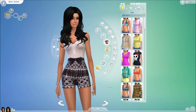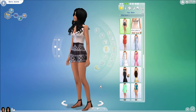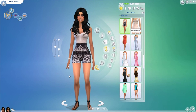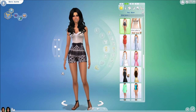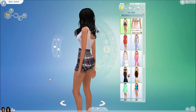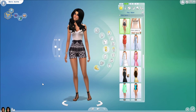Moving along into another outfit — we have this lace short jumpsuit by Red Cat. It's absolutely beautiful and comes in only one color. I love the V-shape, the bow, the lace, the V-shape in the back — everything about this outfit. It was very well made; I love the detailing and I am absolutely obsessed with this outfit.